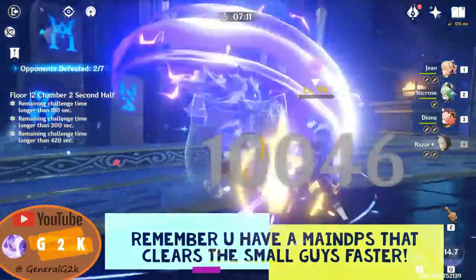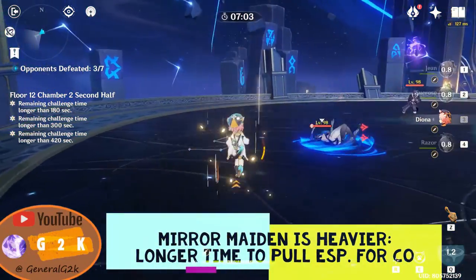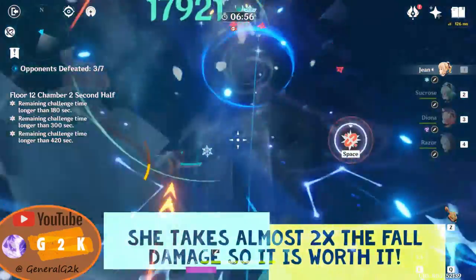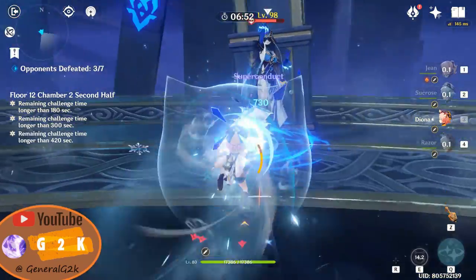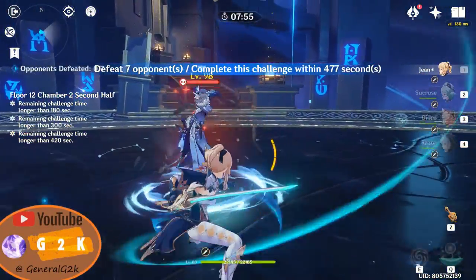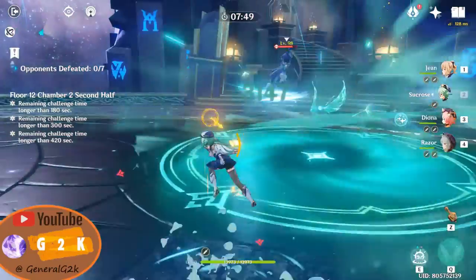Now we come to the Mirror Maiden. The Mirror Maiden is actually heavier, so she takes longer to pull with Jean's E. But when she flies up, she takes about twice the amount of fall damage — around 120k to 130k, compared to about 60k on average for the ice mage.